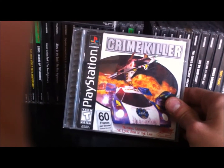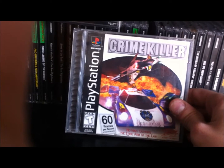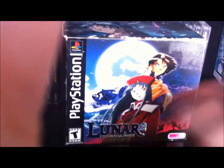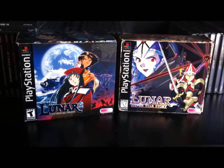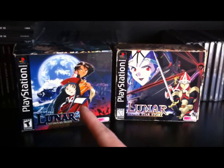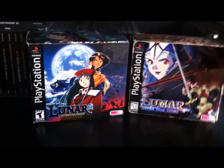Crime Killer was kind of an offshoot game that you wouldn't think would be good, but it's actually not too bad — a little racing game where you get different creatures and different vehicles. It actually runs fast and is an excellent little game. Tiny Tank — you've got to remember Tiny Tank, it was awesome. And of course we've got the Lunar sets — Lunar: Silver Star Story Complete and Lunar: Eternal Blue. These sets are hard to find right now.